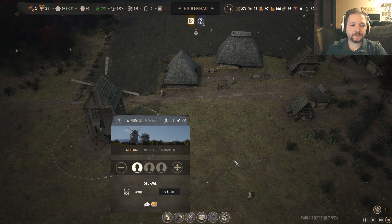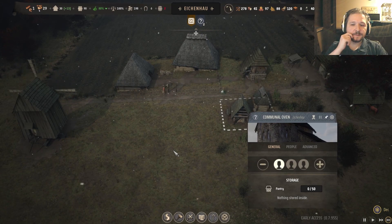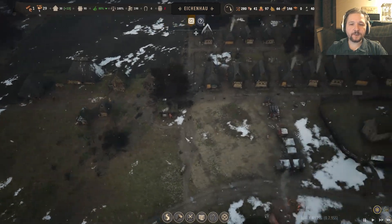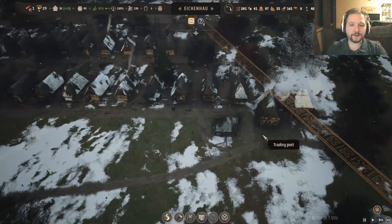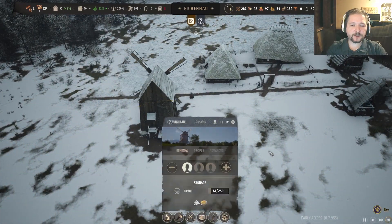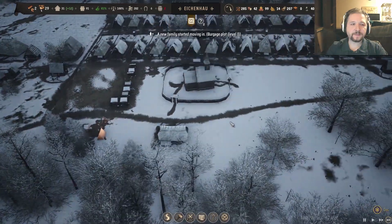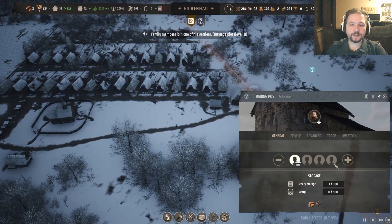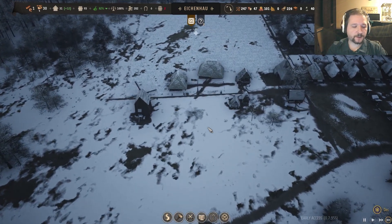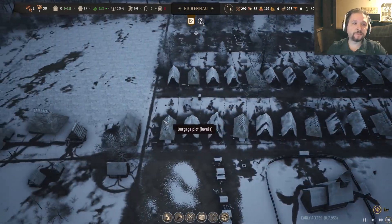The grains go to the windmill, the windmill produces flour, and that gets to the little communal oven. It wasn't actually that common for people to have a whole kitchen in their house — a communal oven gets things done just the same and it's cheaper because you only need one of them. First self-made bread — nice! That should indeed help with the food situation and it might actually put us well and truly out of the need to import food, so we can just export things and make a nice lot of money to build up even more.